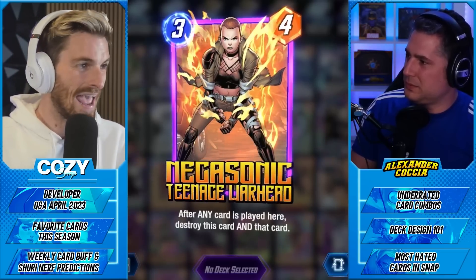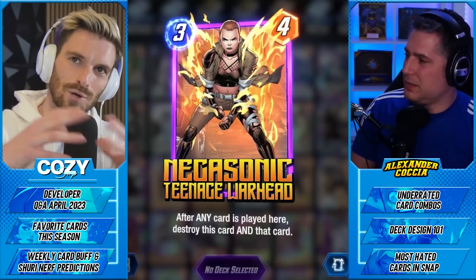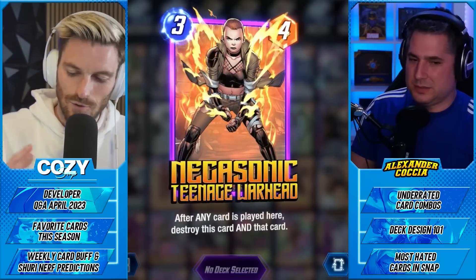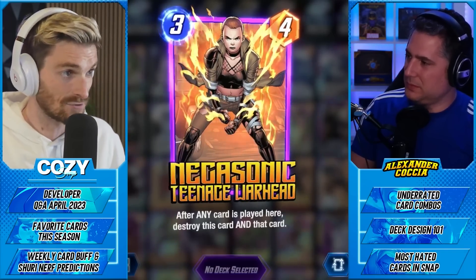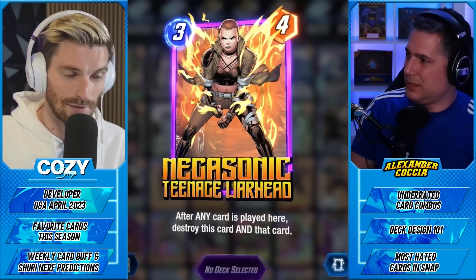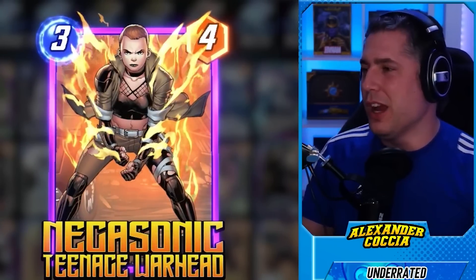Negasonic actually blows up but then she doesn't die — it's a very interesting interaction. I always focus on ways to help Professor X if I didn't get Daredevil down, and both of those are pretty easy answers. Usually you play that with Storm, which means a lot of control happening. You've always been a huge fan of control, so hearing you talk about using control cards in unique ways is enlightening.